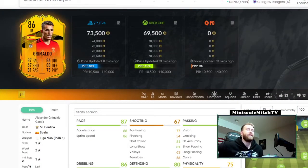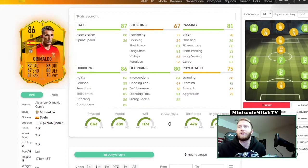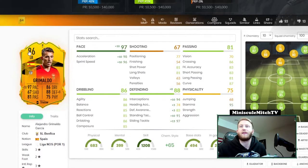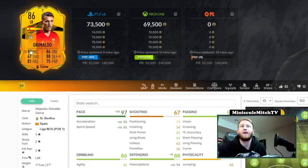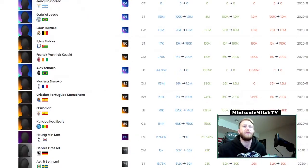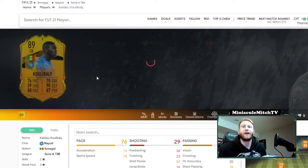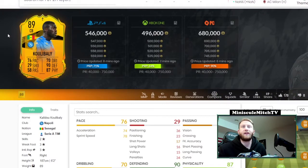Next up, Grimaldo — this card looks like it's going to be one for value. Benfica is a sneaky team, they can win some games in the Europa League. He's five-seven, left-footed as a left back, medium/high. Pretty good pace, really really good dribbling, good enough defending, and 95 stamina already. Throw a Shadow on this card and he actually looks pretty solid — only 70k with potential for upgrades. Definitely someone I'm interested in.